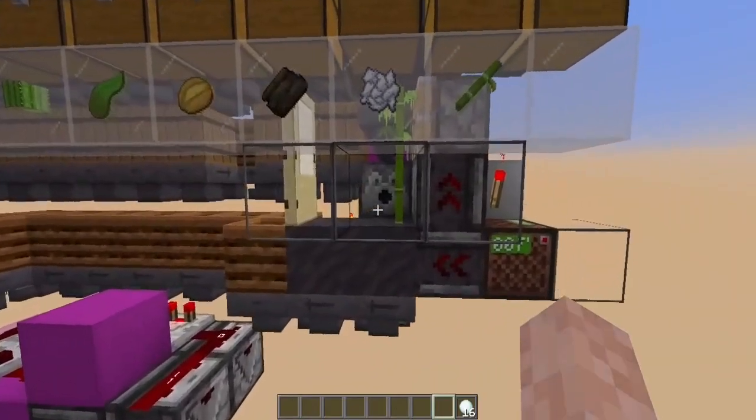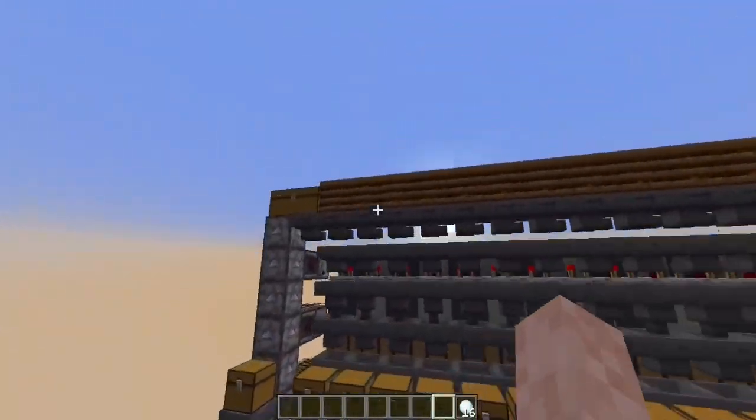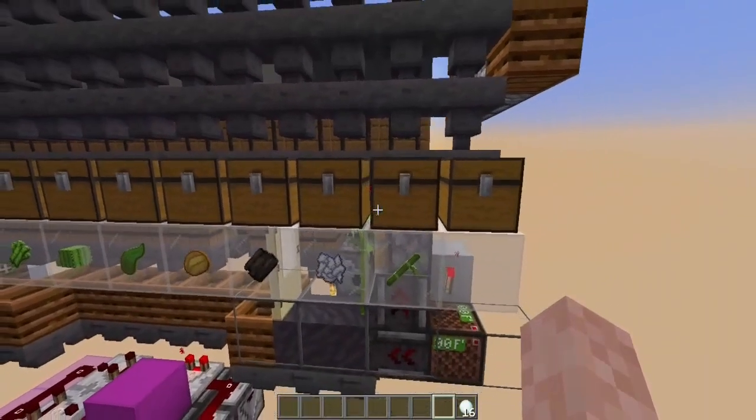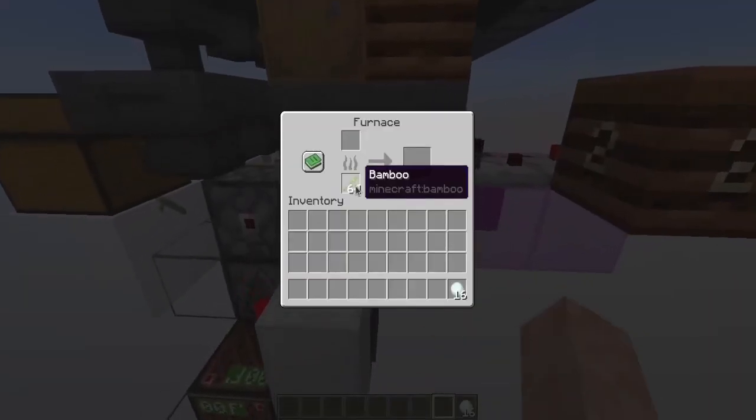Once we get too much bone meal, we send it to this dispenser. The dispenser has a comparator that detects the presence of bone meal and tries to grow this piece of bamboo. Note this is a horrible farm for demonstration purposes only — don't ever build this farm without proper detection and sizing. Bamboo grows, gets broken, then goes inside the item elevator, gets sorted, and goes inside the bamboo storage. Once bamboo overflows, it goes inside the furnace as fuel.